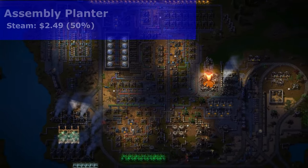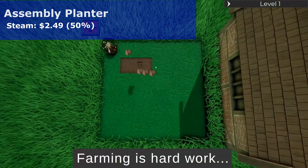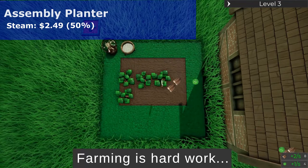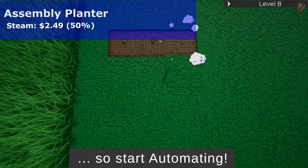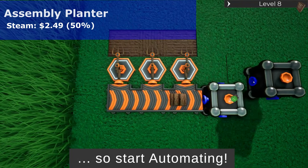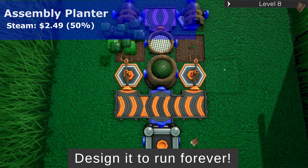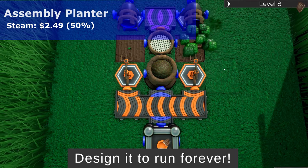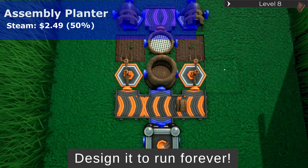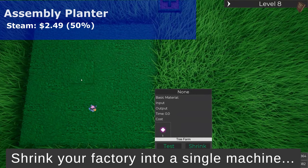The first game on my list is called Assembly Planner. It's on sale now on Steam for $2.49 — that's 50% off. Assembly Planner is a farming automation game that allows you to progress from a poor hard-working farmer with just a few old tools to a lazy rich guy that watches his machines do the work. The game features automatic planters, harvesters, resource processing machines, conveyor belts, and item filters. What makes it special is a feature that allows you to combine a setup of machines into one single machine.